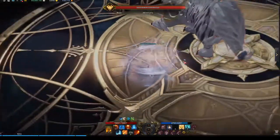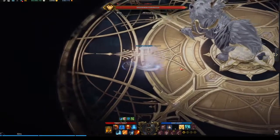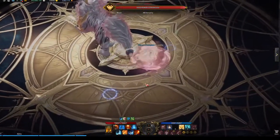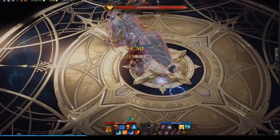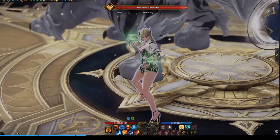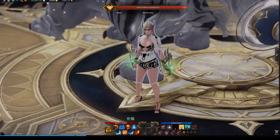Another thing: you can cancel your auto-attacks as War Dancer — basically just left click, right click, like this. You attack faster than other classes this way. For example if you need to break a wall or some stagger check, or if you just want to gain more bubbles or attack faster in general, use this to get more out of your auto attacks.